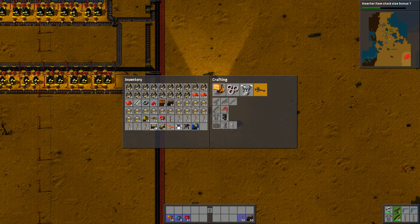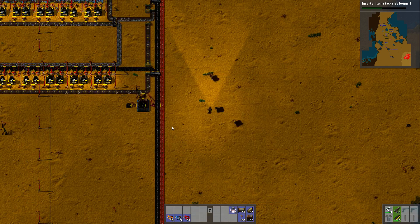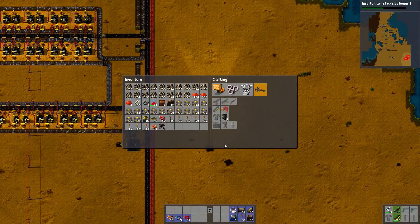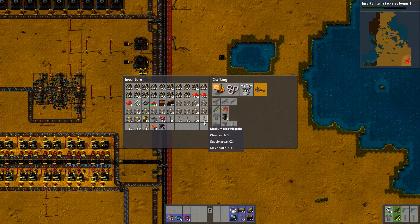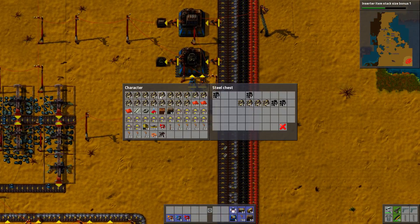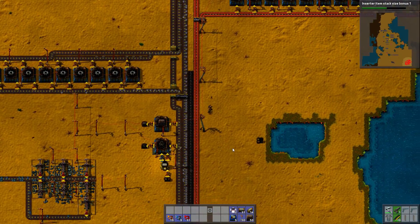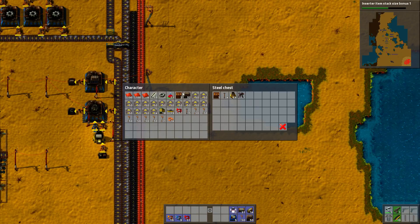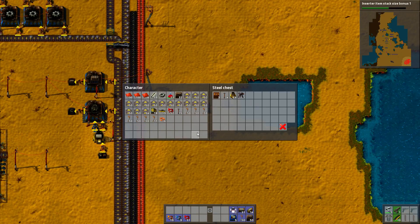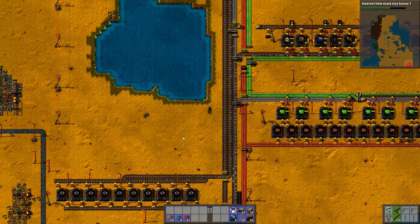I am definitely going to need electric poles. I'm going to need pipes. I'll need assemblers. Sadly, it automatically sorts this stuff so I cannot get the stuff I want to get rid of into any garbage slots. I get it that I don't have any robots, so I cannot have a garbage slot that robots are going to automatically pick. But it would be nice to have garbage slots just so I can remember to get rid of this stuff.